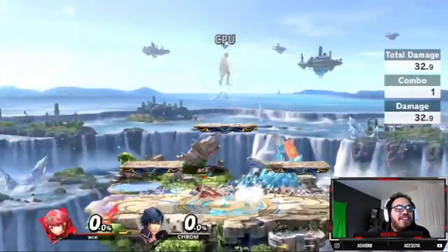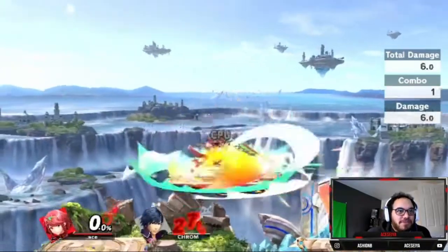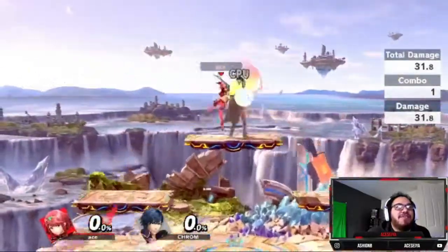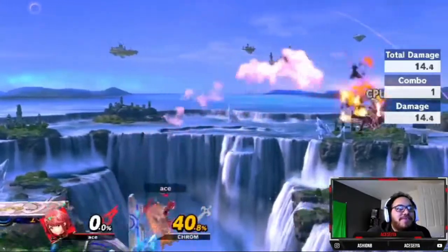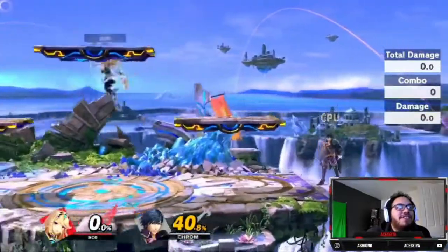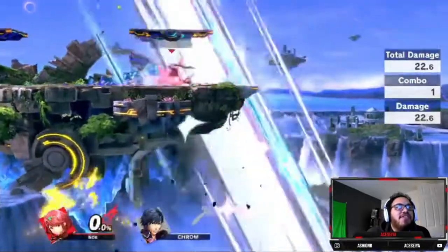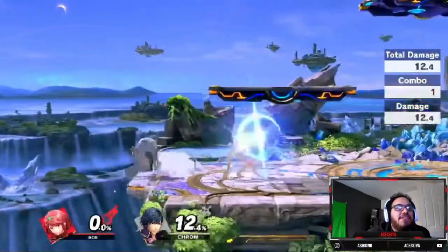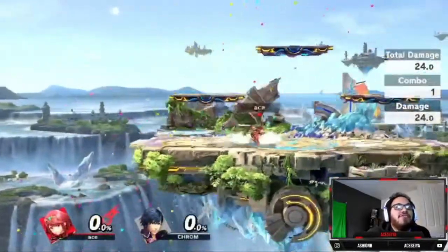Her smash moves are insanely strong — look at this up smash, it has that burn effect and a lot of knockback. You want to be going for this — this is where you build off the meter, build off the damage with Mythra, and then go into Pyra to get those sweet kills early. I assume it can kill early — judging by how it looks, it probably does. Her down smash has a back motion too, so you can cover ground kind of like Shulk's. Tar Flair is really good.